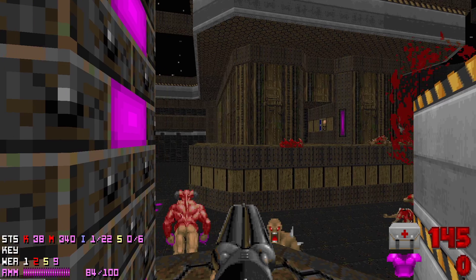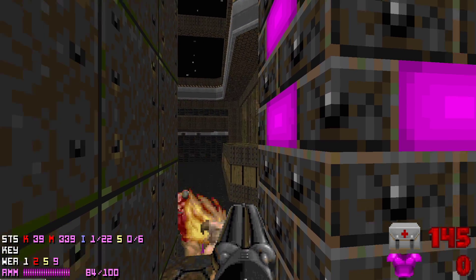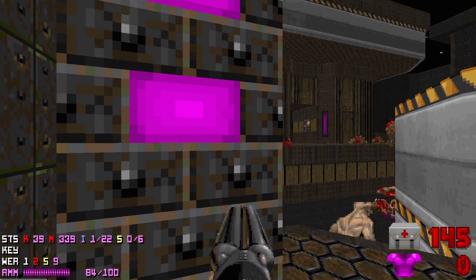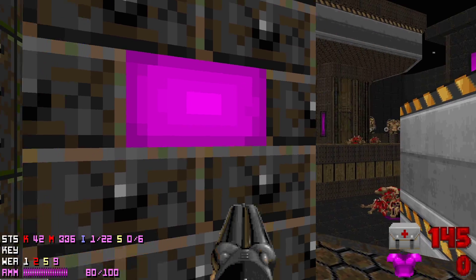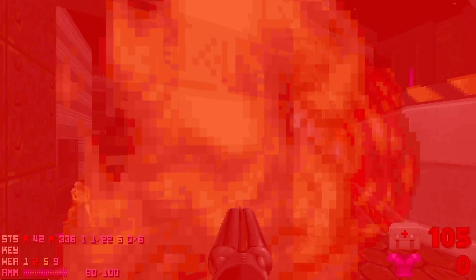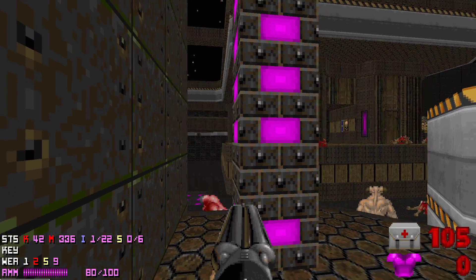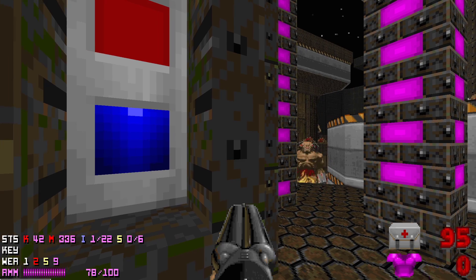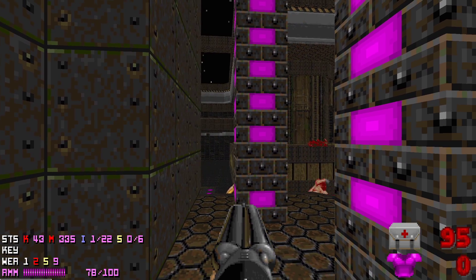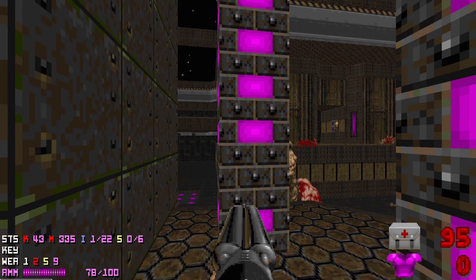The Cyberdemon has left the area again so I decide to take care of this last archvile by myself. This little hiding spot is actually not completely safe, so we have to be careful because it's easy to get hit by something. We need to expose ourselves to enemy fire to trigger infighting so we cannot just sit there and do nothing. The Cyberdemon decided to show up — this is gonna speed things up.